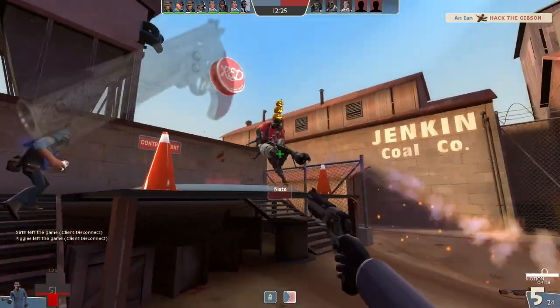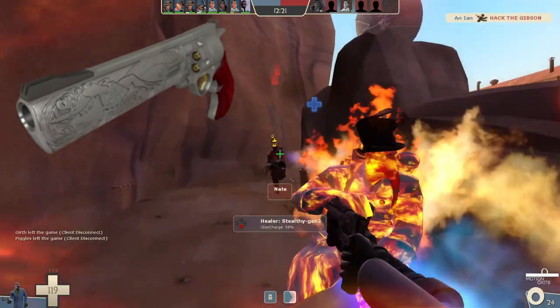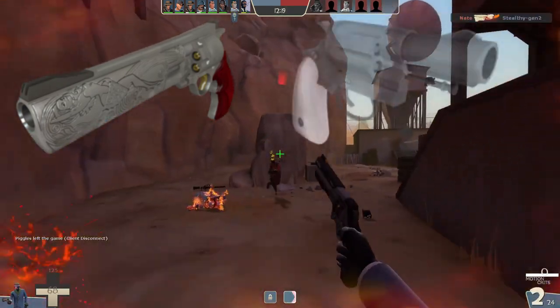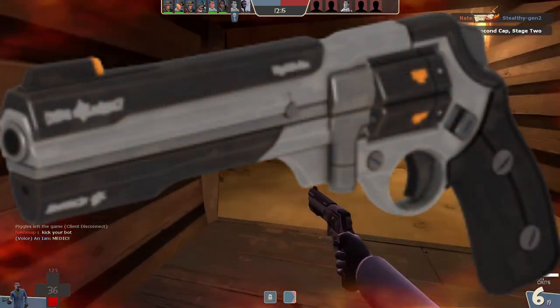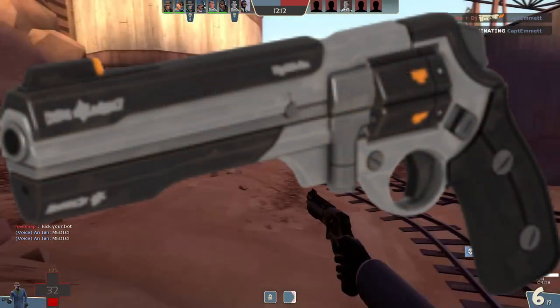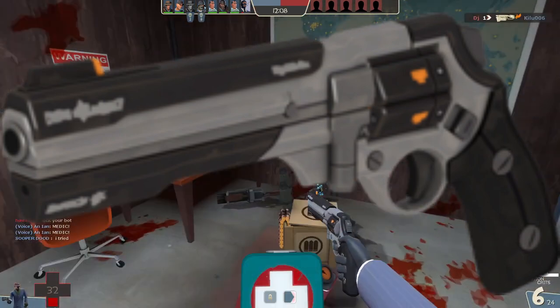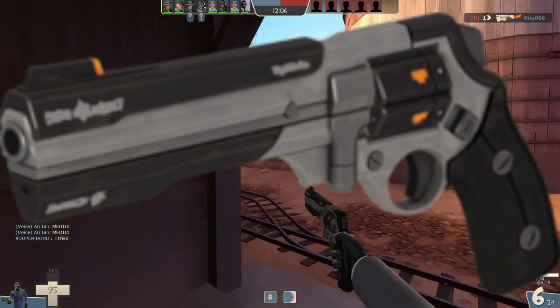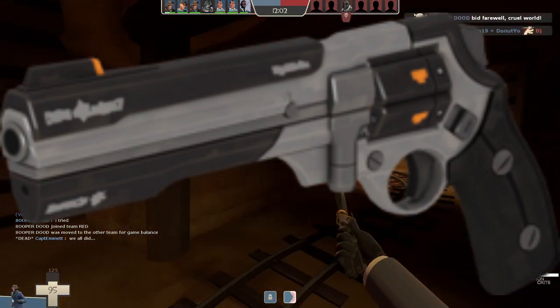As for the other revolvers: the Ambassador is still viable if your aim is good and you don't try to snipe people from across the map, because that won't work anymore. No one uses the Enforcer, and the stock Revolver is always a respectable option. The Diamondback, however, is OP, since it grants you guaranteed critical hits for doing stuff you are going to do anyway as Spy, at the cost of a 15% damage penalty and no random crits. If there is a single weapon in TF2 that needs nerfed, it's probably this one.